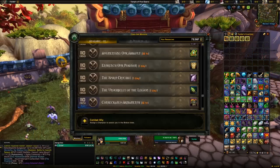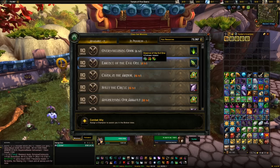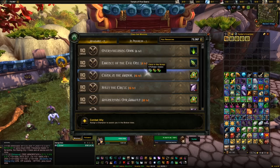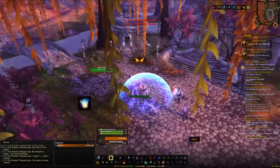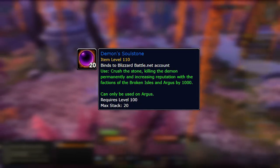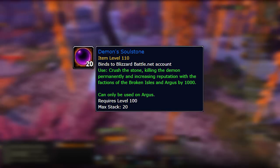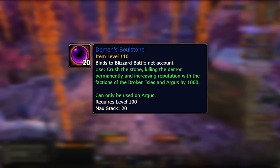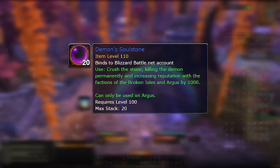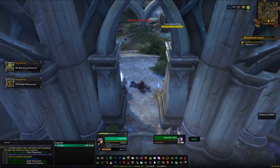Building up your order hall mission table is very valuable too, as you can send out missions that give back rep tokens — and these are bind-on-account, so multiple alts can do rep missions. Finally, there's the Demon Soul Stone, a rare drop from rares and mobs in Argus, which gives 1,000 rep with all Legion zones. Keep working up your rep bar, keep handing in paragon caches, and eventually you'll get yourself the Cloud Wing Hippogriff.